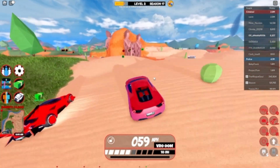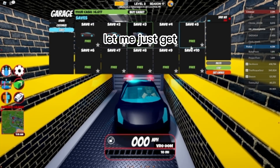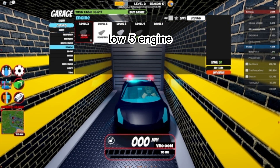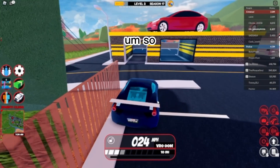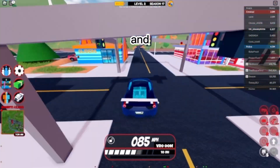All right, we're here. Let me just get it — it has the level five engine and just the colors I chose, not the best. So let's go to the desert so we can test off-road.